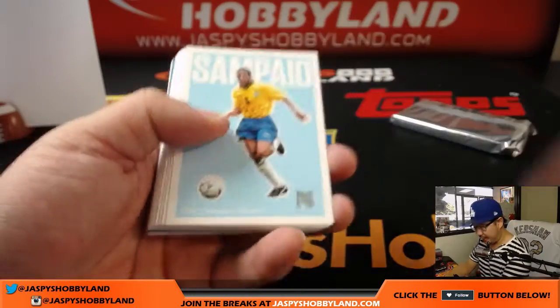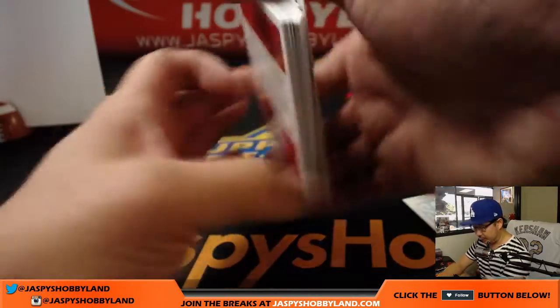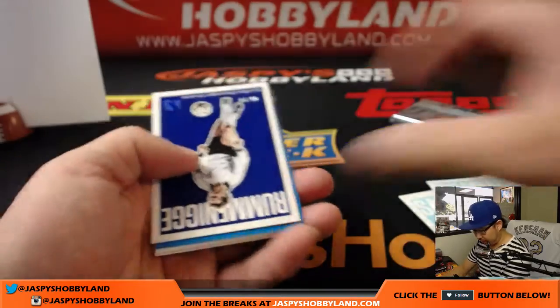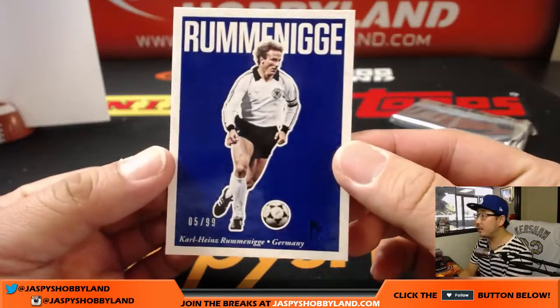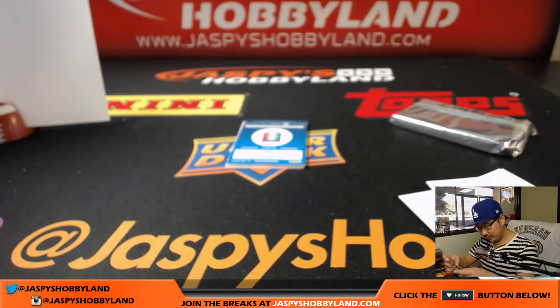Two autos per box, one in each mini box. I like the little book format here. We have one more case left that we're going to work through one box at a time. I've already asked Nick to see if we can pick up some more of this Nobility Soccer because I'm liking what I'm seeing. Good luck, everybody — everything ships, obviously. We're going to start off with Sampao. There's Mia Hamm in there too, and Andrei Shevchenko. And for Germany, 5 out of 99, Karl-Heinz Rummenigge.